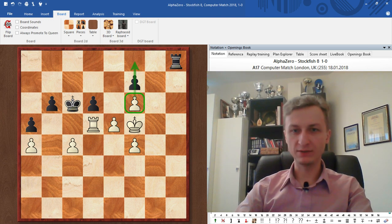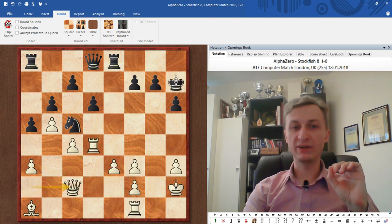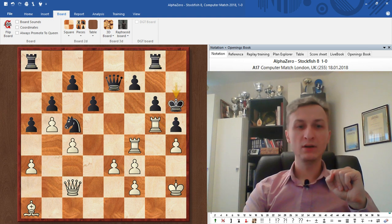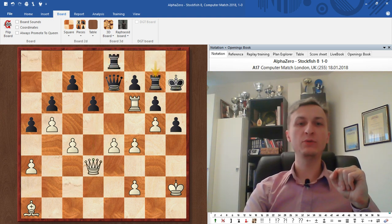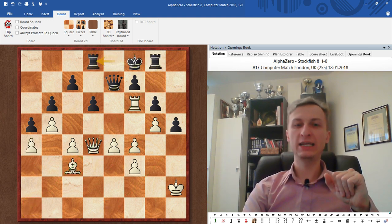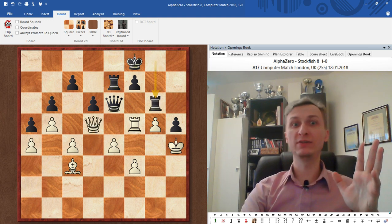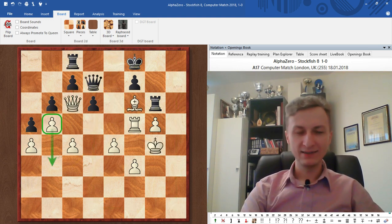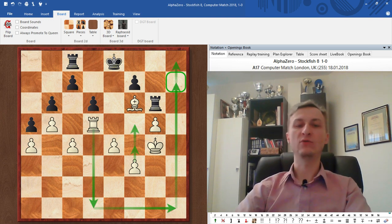You can really learn from this. If the position is quiet and the plan is clear, with every move you should slightly improve the position — you shouldn't waste time on unnecessary moves. Starting once the g-file got opened: every move improves one of the pieces — improving the king, improving the rook, improving the queen, creating more weaknesses, positional sacrifice, getting more space, improving the queen, improving the center, improving the bishop, improving the king, creating more weaknesses, stopping any counterplay, exchanging queens, and the rook comes in. Basically resigned with Rook to f6.